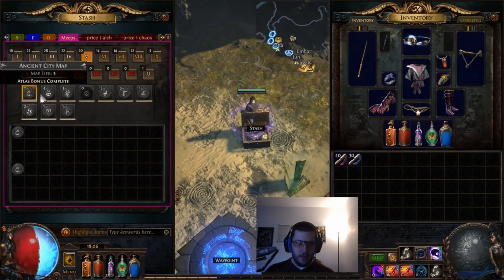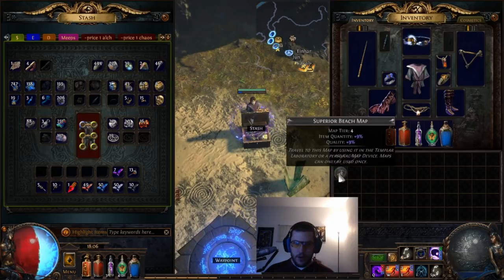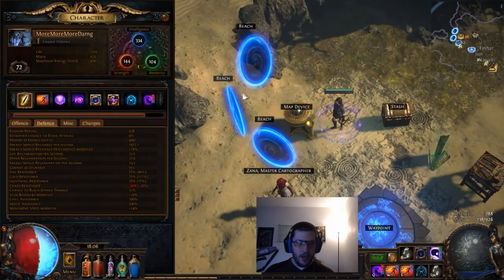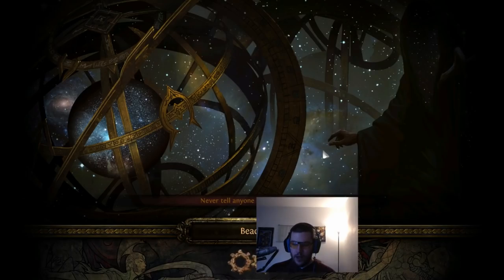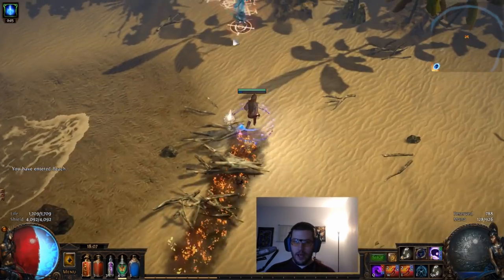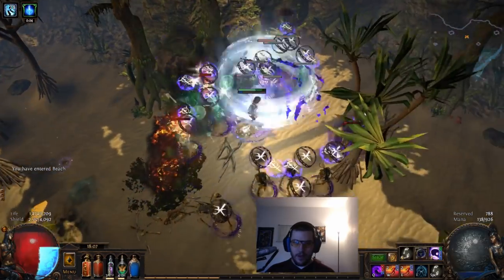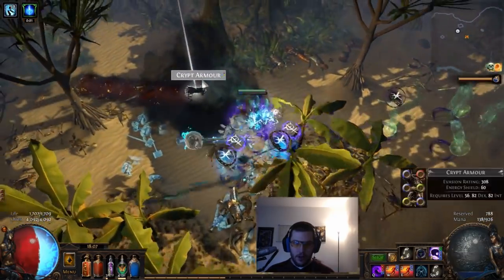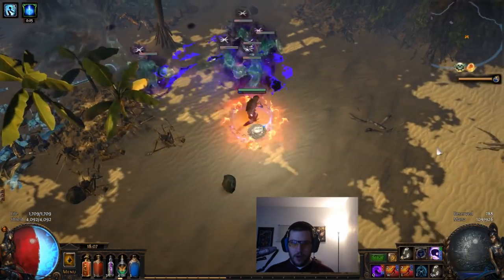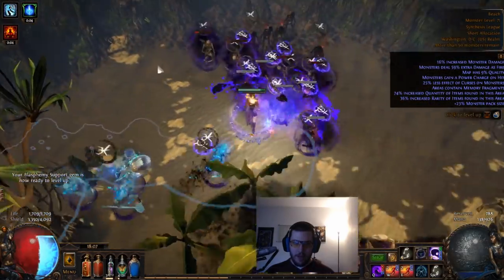I'm going to pop into a Beach map since I like running it for low-level characters. We're currently level 72, just to show what this build is currently capable of. Once I get about 6k energy shield, I'll throw Discipline onto Blood Magic, which should drastically increase it. Gotta keep Witchfire Brew up. Most white mobs you can just tap blight for a second — takes a little getting used to.